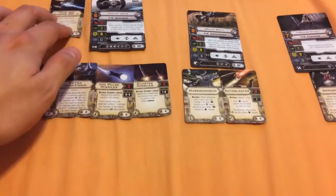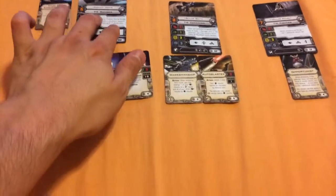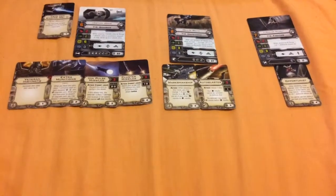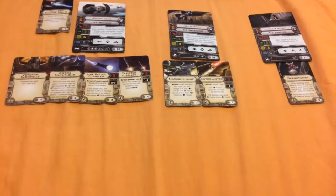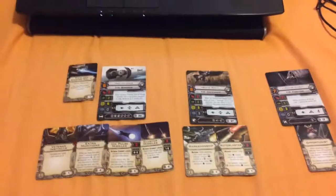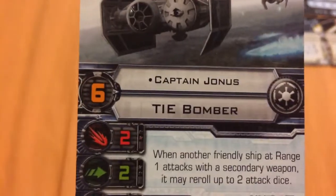It's not really that much of an extensive build. Most of the upgrades have gone to the TIE Bomber. That being said, Mauler Mithel and Rexler Brath have a couple of upgrades of their own to help them perform to the best of their ability. Let's start with the slowest ship in the build, which is the TIE Bomber piloted by Captain Jonas.